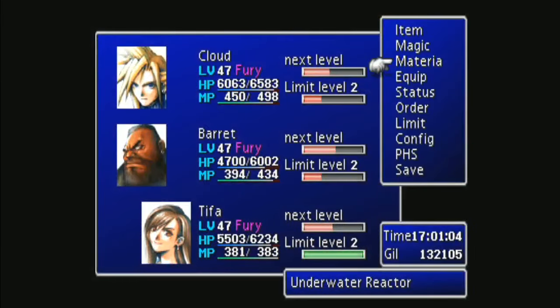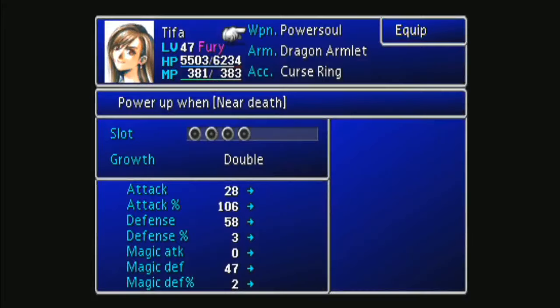The focus of this setup is to use Tifa's Power Soul weapon, which you get just before the Materia Keeper in Mt. Nibel. It says 'powers up when near death,' which means when she's in critical health she gets a damage bonus, and when she's under a Death Sentence status, she also gets a damage bonus.